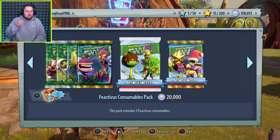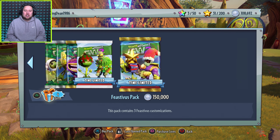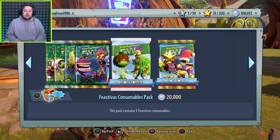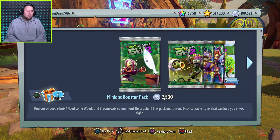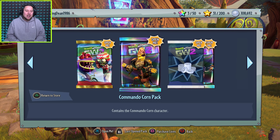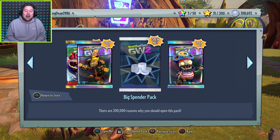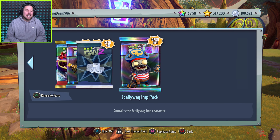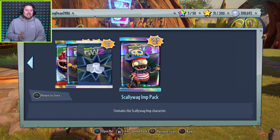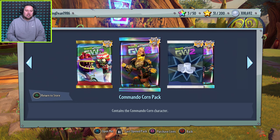So if you come over here, we've got the festive packs, which are pretty cool. I can't wait to actually get some of these. I've actually not got a lot of money at the moment - only like 108,000. But what I want to do is save up some dollars and then come back and do a big opening. If you guys want to see a big opening, let me know in the comments below. We've got the festive edition pack, the commando pack, and some big spender that gives us 200,000 coins, which is nice. And we've also got the scallywag. These are both legendary characters in the game.